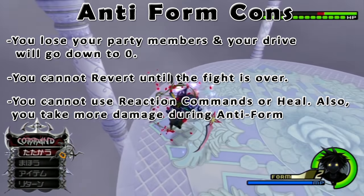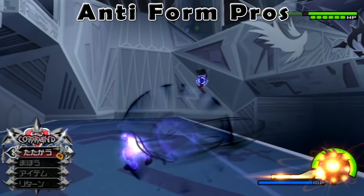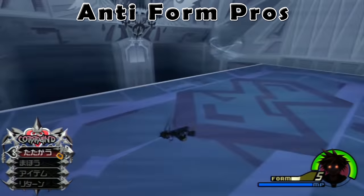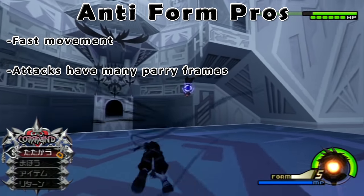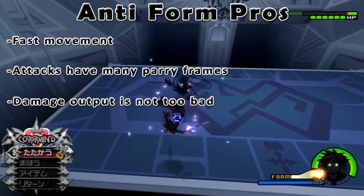These side effects should be known for a player to react properly to going into anti-form. Although there are many disadvantages, there are actually some advantages unique to anti-form. For one, anti-form's movement is extremely fast and agile, allowing you to outspeed some attacks. Additionally, anti-form's attacks have many parry frames which can help you survive while attacking a boss, and the damage output in anti-form combos is not too shabby as well.